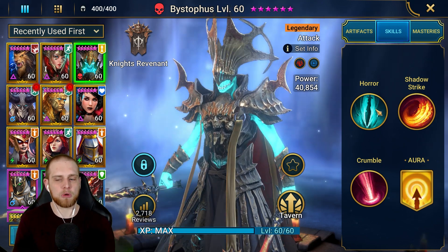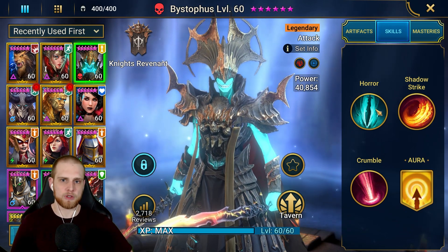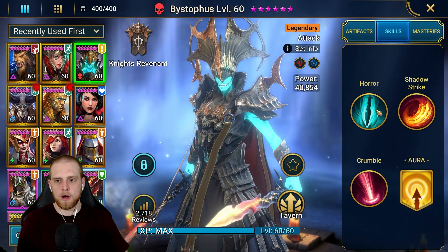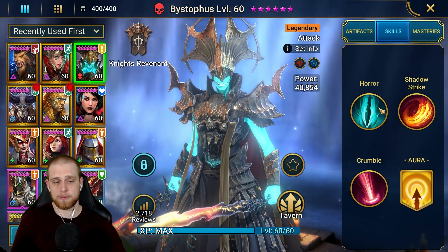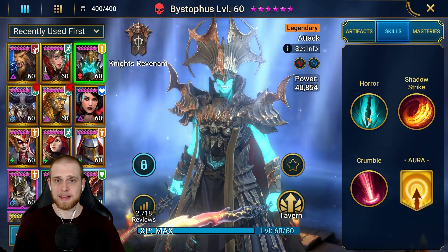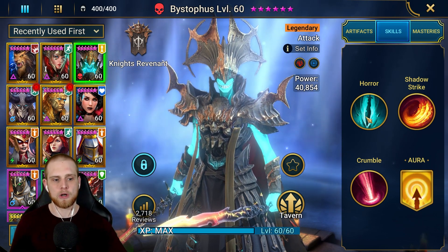I would actually build him on my free-to-play account. Let me know if you've built him as well, because I've seen more people using him in the last few weeks — either more people are pulling him or I'm just noticing it more since he got the buff. If you've pulled him, let me know how you have him built — for damage or for applying the debuffs. I'm going to mention both builds; one of them I think is way better than the other.